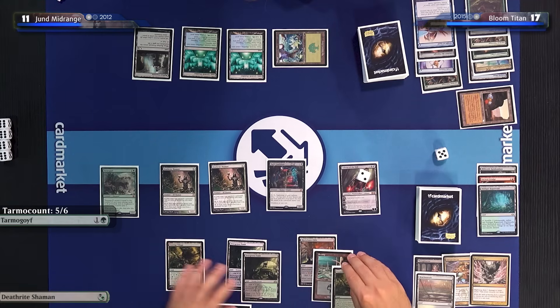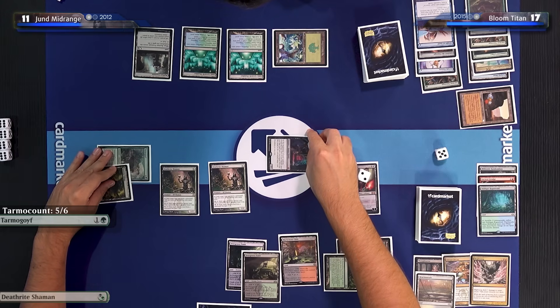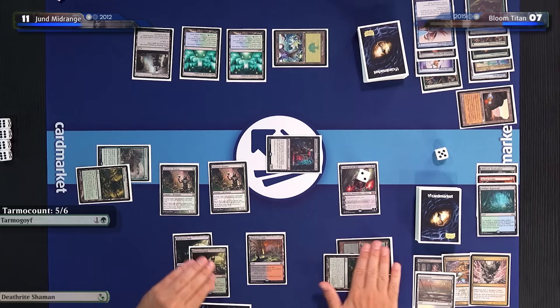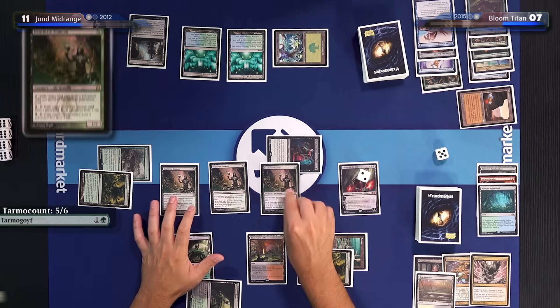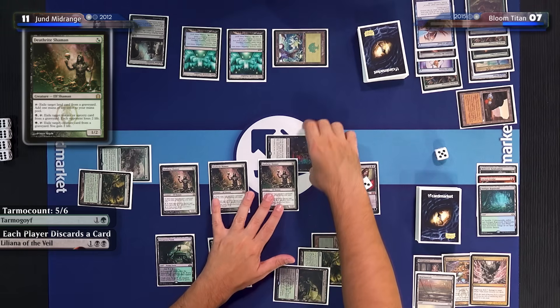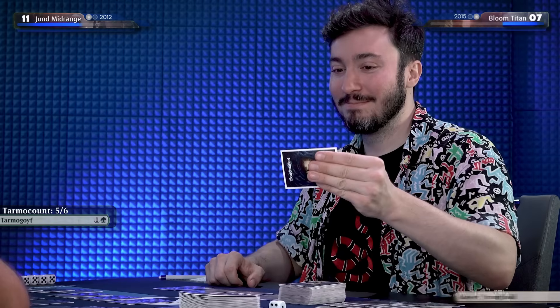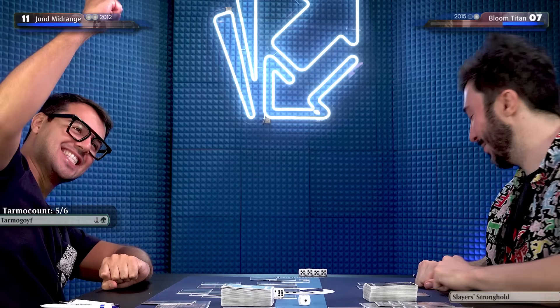Let's attack with only one Treetop Village — so it's going to be ten damage. I'm at seven. We don't have Rampagant; I would have died this turn. I'll play another Deathrite Shaman, take up Liliana — it's your turn. This is my last Titan draw of the tournament. Pass you. Good games — Jund wins!